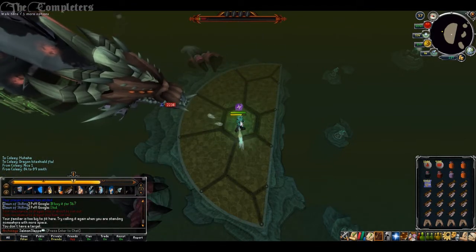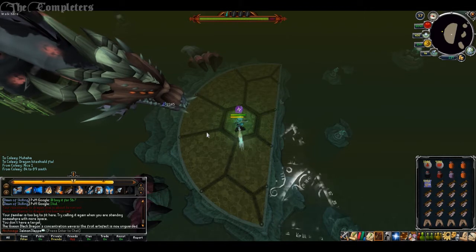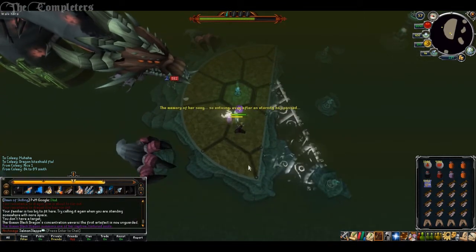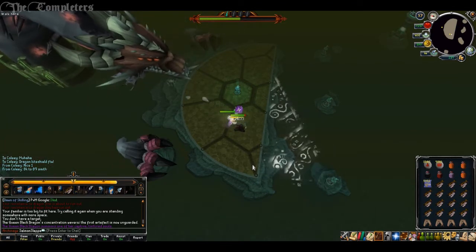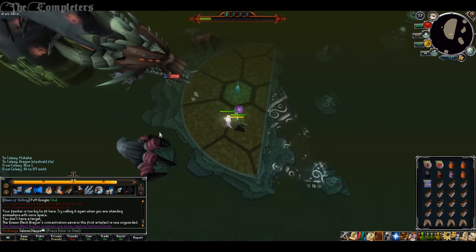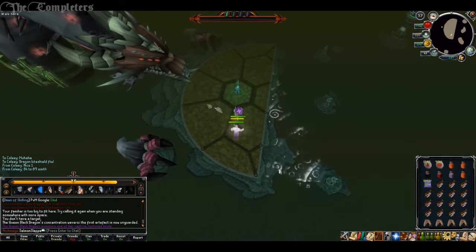Soul split has been altered the same way. You gain 10% of damage dealt against main targets — same as before — but any other targets is now 5%. Because you could stack blood barrage and soul split and gain a ridiculous amount of HP very quickly. As you can see in the background, I'm doing it with just the main target using blitz and soul split and my HP is going up pretty rapidly, so you can imagine what it was like with barrage.